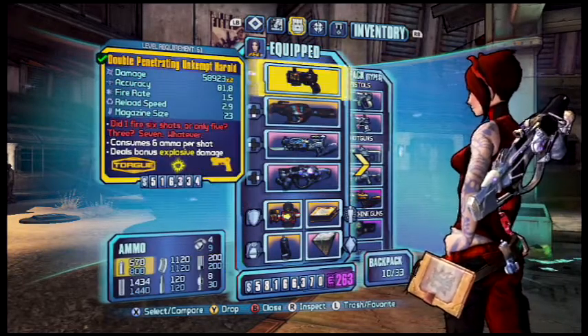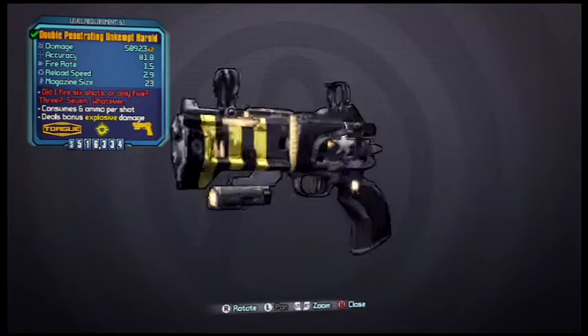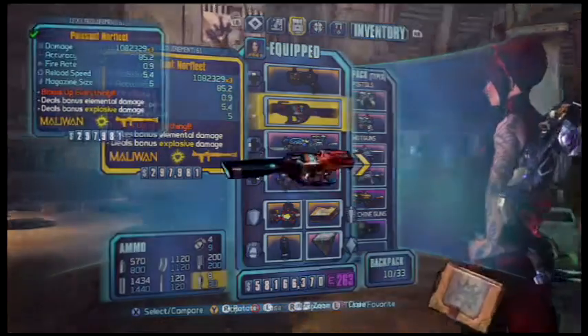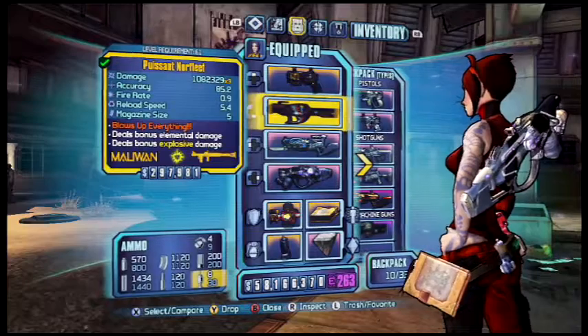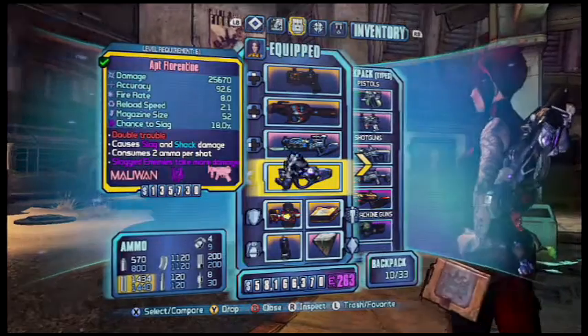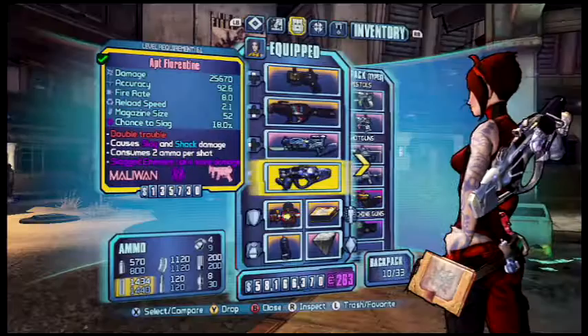I use the Double Penetrating Unkempt Harold, a very good gun — my favorite. I also use the Norfleet; this is a special one, the only one I've ever seen without an elemental damage type — it's just explosive. And of course the Omen. This gun is pretty good too since it slags your enemies and shocks them.